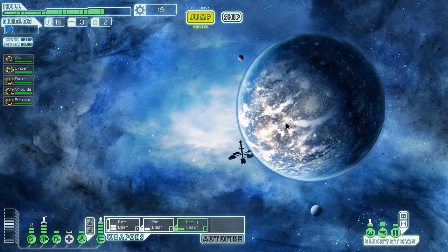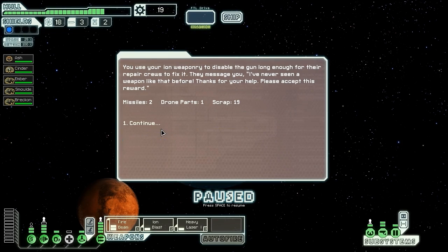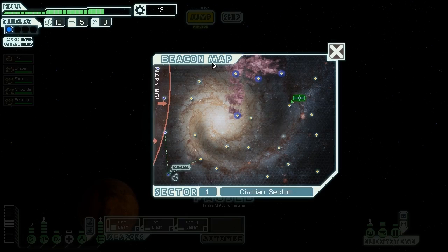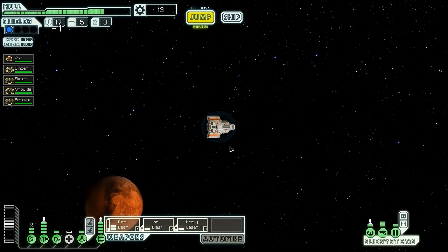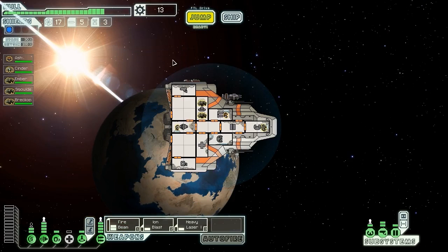A distress beacon from a small space station — the satellite defenses have gone haywire and the repair crew can't approach without being fired on. We use our ion weaponry to disable the gun long enough for them to fix it. They give us two missiles, a drone part, and 19 scrap. Apparently they'd never seen an ion weapon before, which is a little odd given how common they are. We keep moving to a nearby beacon where we discover a silent planet with settlements not responding to hails.